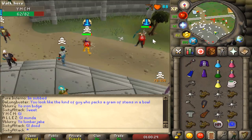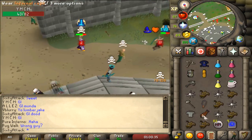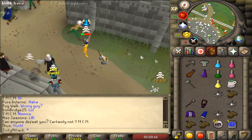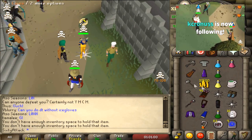Hopefully he doesn't have AGS g maul, but he's only 80-something combat so he shouldn't. Oh huge stat! Good fight man - how did he have an AGS at that combat level? That's crazy. I wish the other g maul hit had landed like a 40, so it would have been a 40-40-43 - how sick would that be?